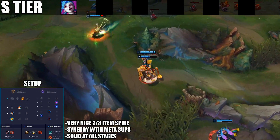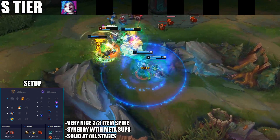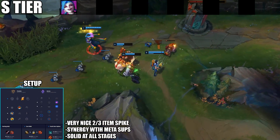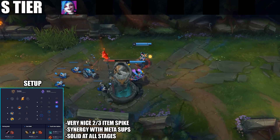Jinx is also a pretty solid AD carry at all stages of the game. There's not really a stage where she's super weak — her early game is deceptively strong, especially if you pair her up with a good meta support like Leona, Thresh, or Morgana. You do have a lot of kill pressure in those lanes.